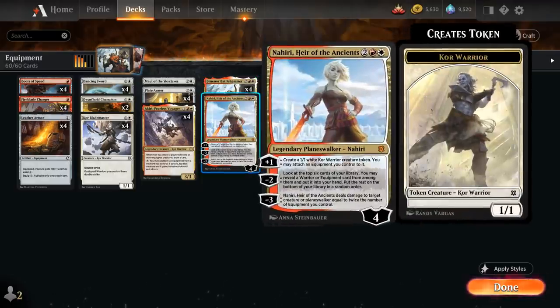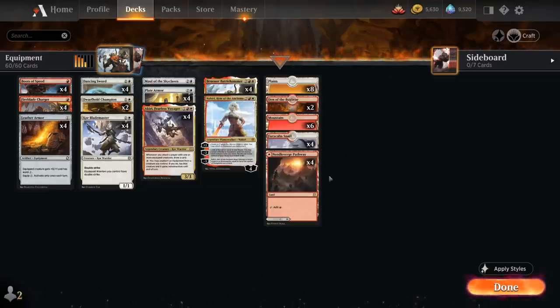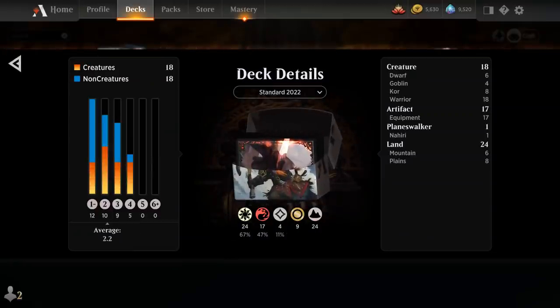We also have a singleton copy of Nahiri, which becomes more powerful with the minus-3 ability dealing damage to target creature or planeswalker equal to twice the number of equipment we control. The plus-1 makes a 1/1 Core Warrior creature token that we can attach an equipment onto, and the minus-2 lets us look at the top 6 cards of our library to reveal a warrior or equipment card to put into our hand. For our mana base, we have two copies of Den of the Bugbear which can turn into a 3/2 Goblin, all 8 dual lands with snarls and pathways, and 6 basic Mountains and 8 basic Plains. Now let's jump into some games and see how the deck does.